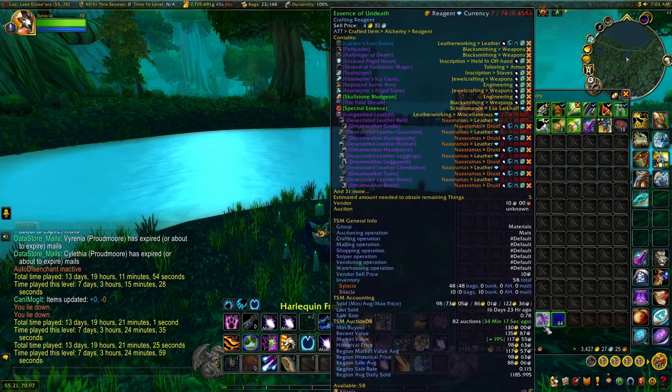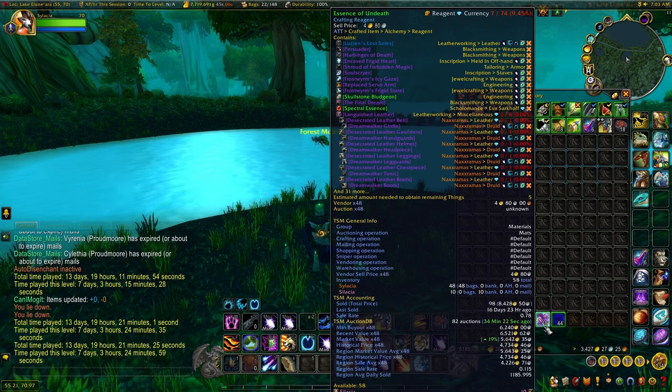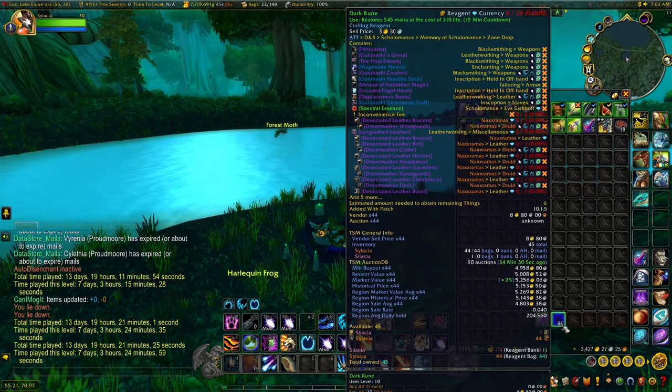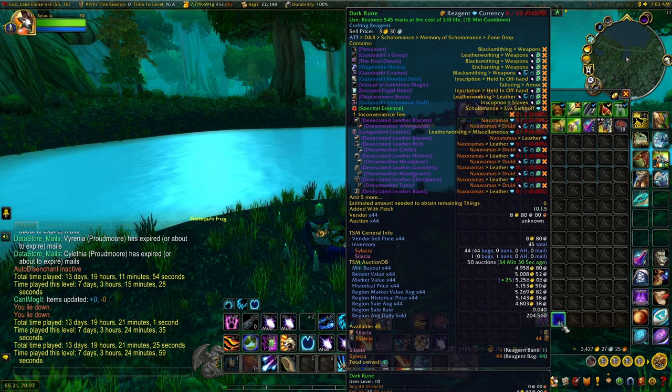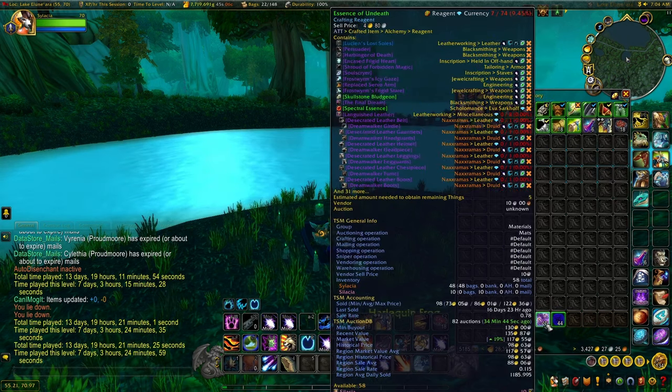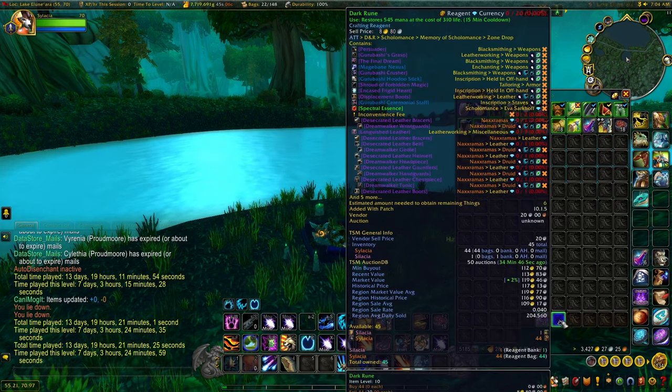We got a total of 48 Essence of Undeath for a minimum buyout of 6,200 to 6,500 gold. And we got 44 Dark Runes, which have a slightly less value, but around 5,000 gold there. So in an hour of materials that will sell instantly, we got 11K, which is pretty good.